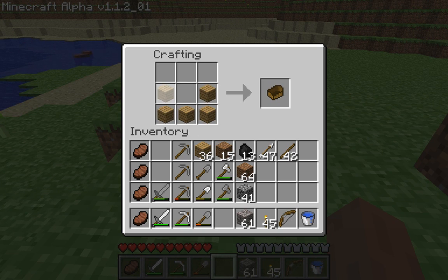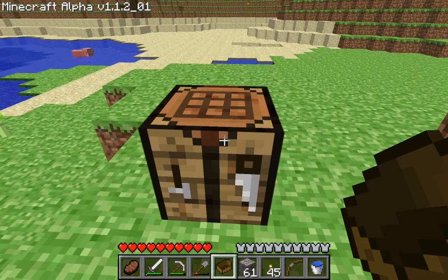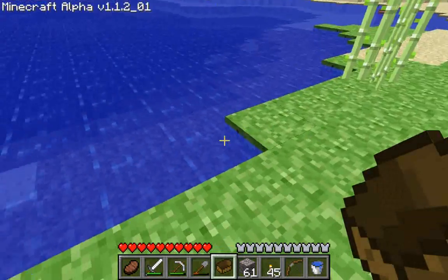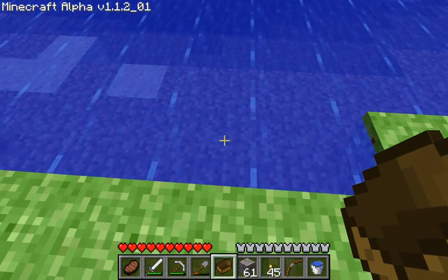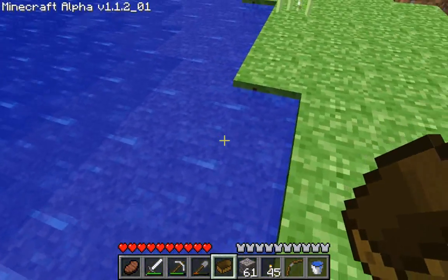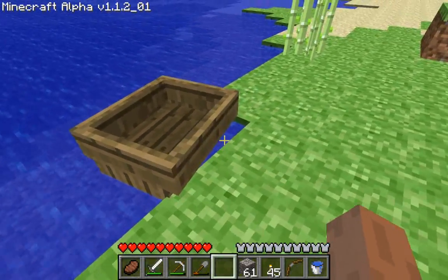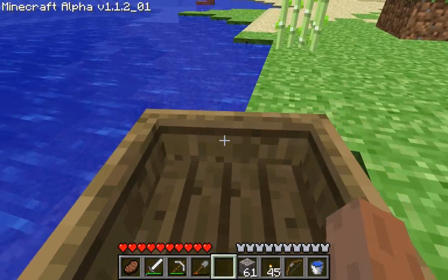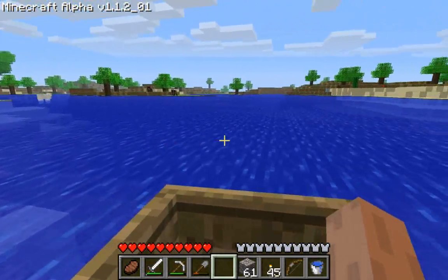This is how you make a boat. Planks here — there's my little dugout canoe. I'm going to go over to the water, put the boat in my hands, and right click the water. That puts the boat out. Right click the boat and I'm in it. I'm stuck on the grass.